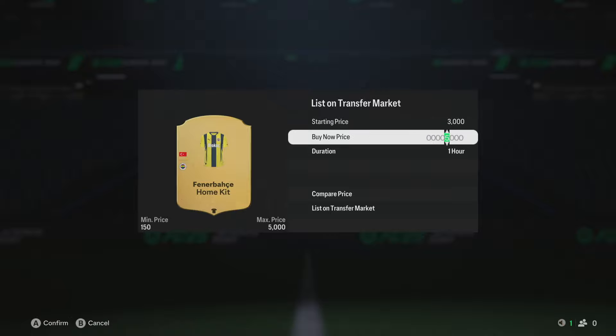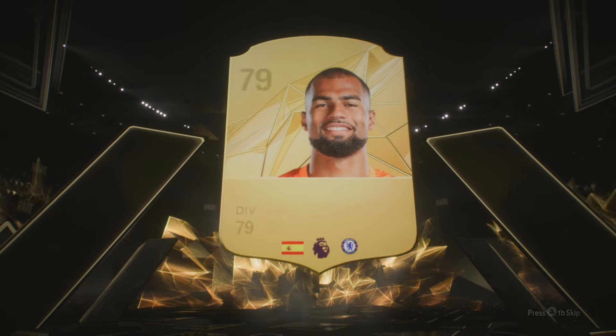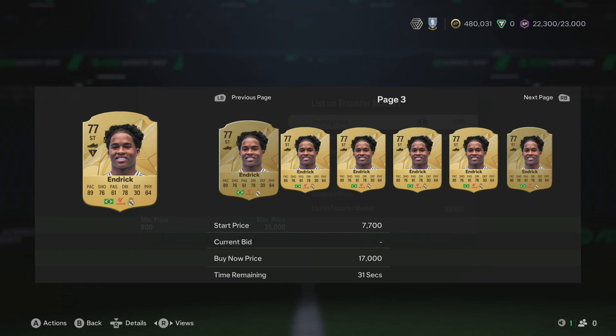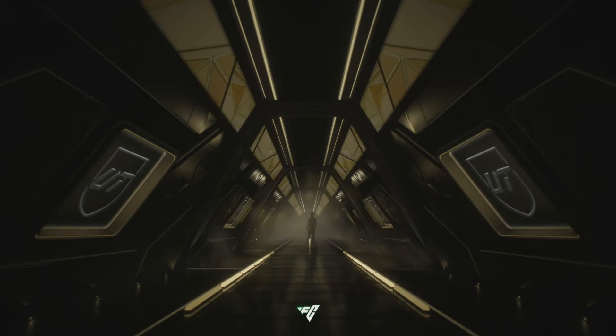That pack wasn't fantastic from our squad battles, but check your consumables — there was a Saudi League thing worth about 3k. The Fenerbahce kit is worth a bit too. So we do get some coins from where we didn't have any before. Hendrick's always a nice pull as well — always a couple of K you can get for him, so he's worth keeping an eye on.